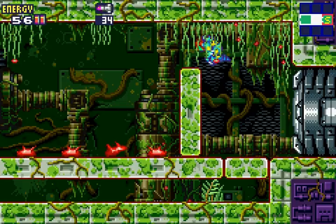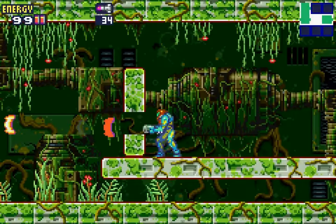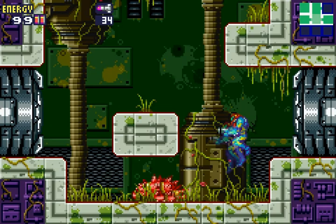Hi and welcome back to Let's Play Metroid Fusion. So last time we made our way to the data room, got the bomb data, and unfortunately then proceeded to get trapped and locked out because someone or something — most likely the SAX — blew up the door and locked us in.